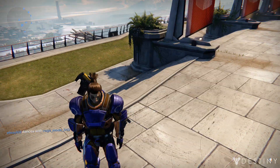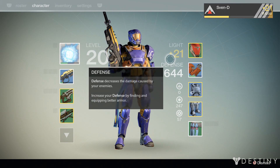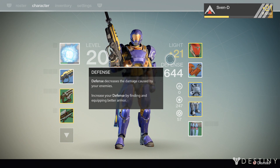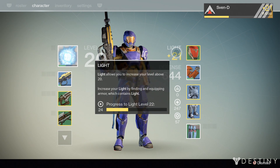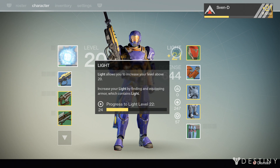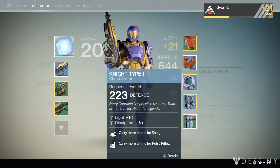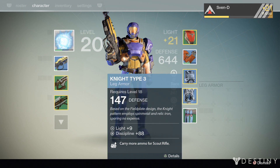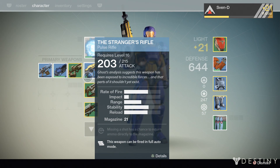He's level 20 now. I've maxed him out as far as the level cap goes. I still have to get some more light armor to level him up even more. That is the way you actually upgrade your character past level 20 — light allows you to increase your level above 20. You increase your light by finding and equipping armor which contains light. I have two pieces of that right now: Knight Armor Type 1 with plus 10 light, and Knight Type 3 Leg Armor with plus 9 light. So I'm still going to be looking for more armor containing light to level my character up a little bit more.